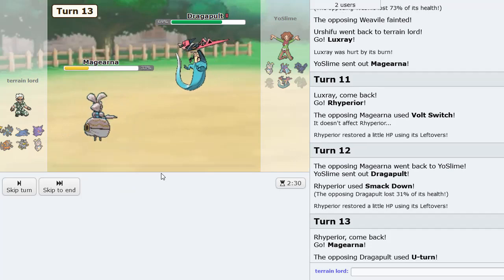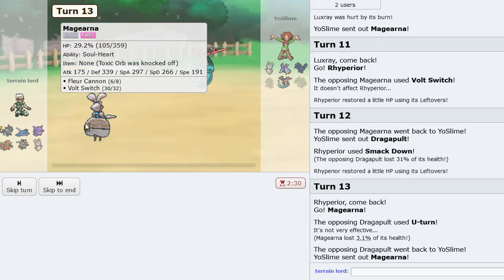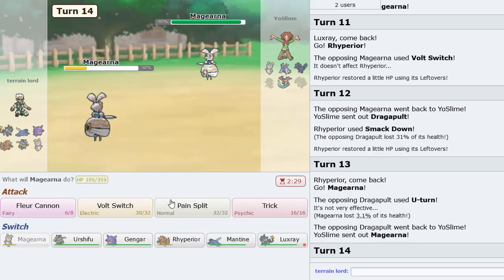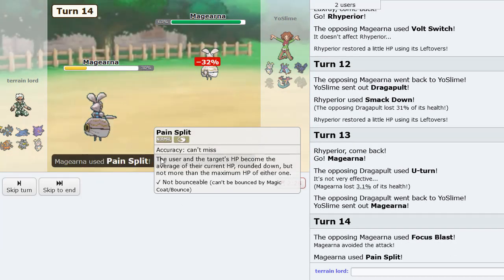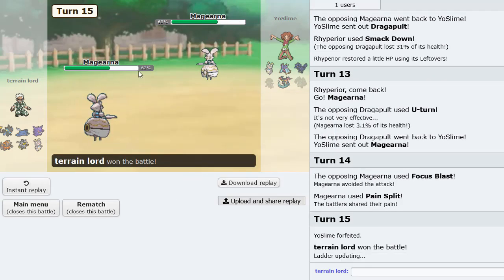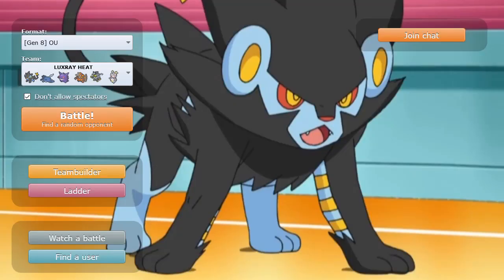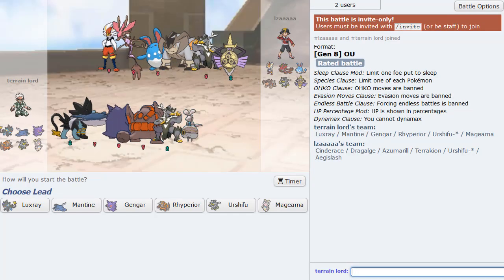We go into Magearna as he U-turns out — we have Pain Split. He goes into his own Magearna. What were you thinking running Focus Blast there? You should be running Aura Sphere — that has the full accuracy effect. GG. Luxray showed him up completely in those two turns. That is so nice to see — it was just so satisfying seeing that Diggersby drop from 100 to 0. That was insane.